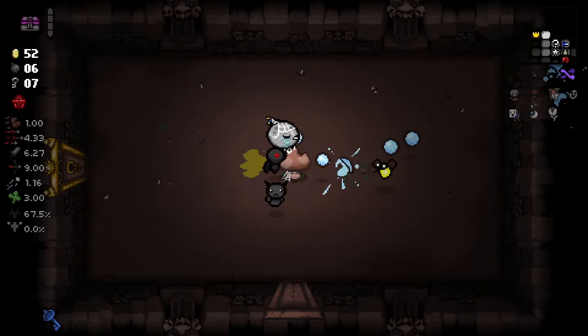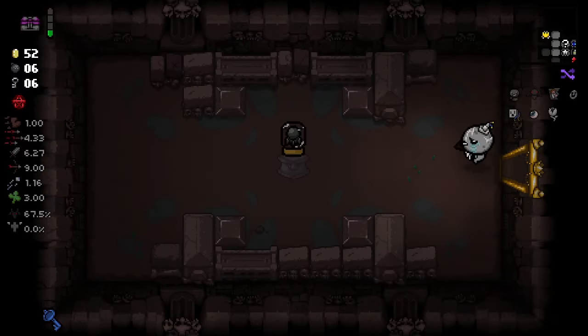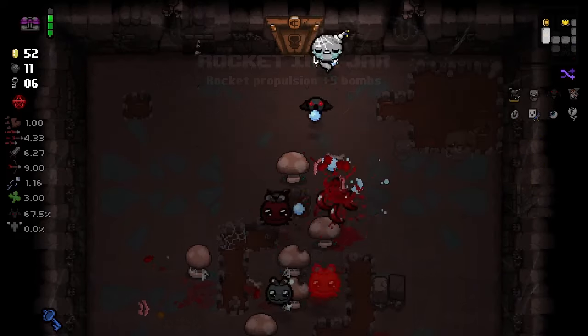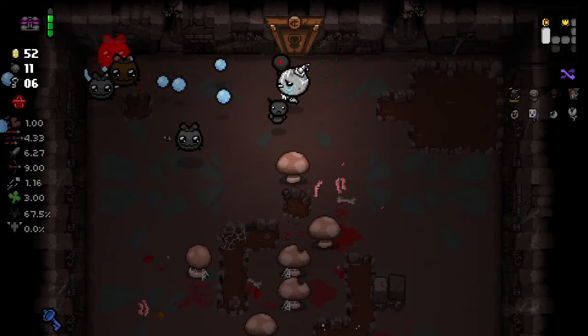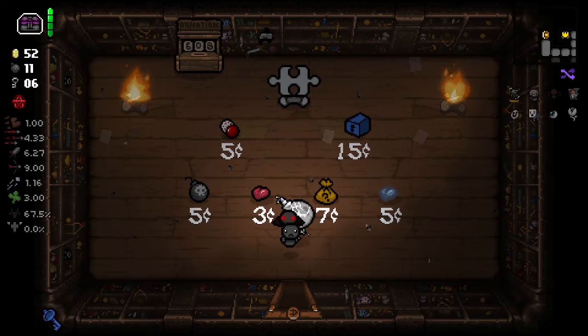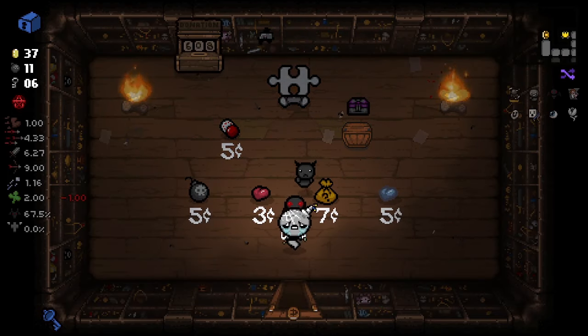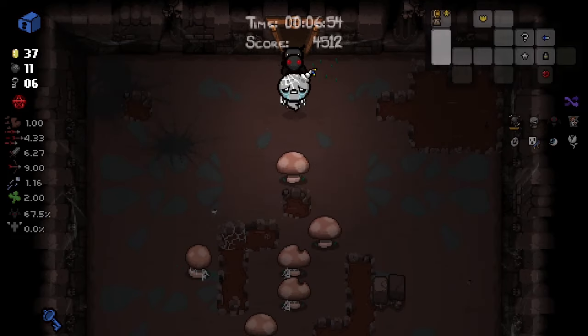I can't pick up red hearts anyway. What do you have? You are rocking in a jar. Alright, here's our shop. We got plenty of money. And we have Pan... Pandora's... Okay. I just got strange key. You've gotta be kidding me.